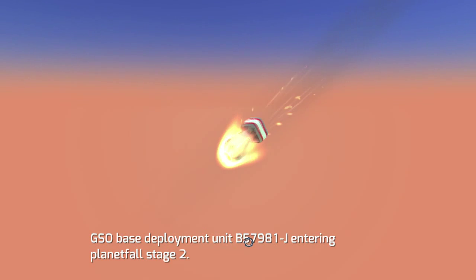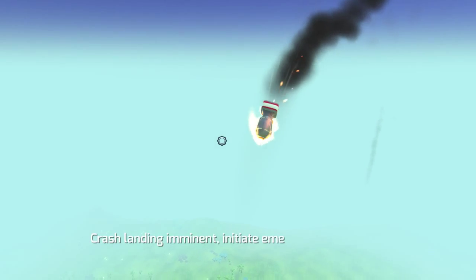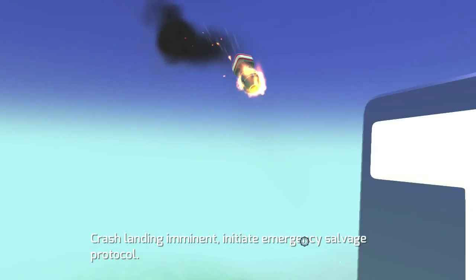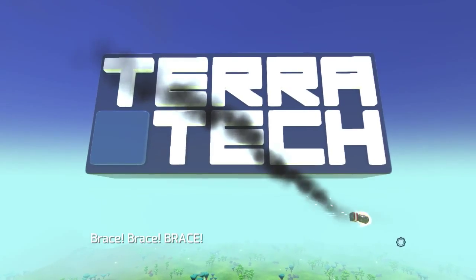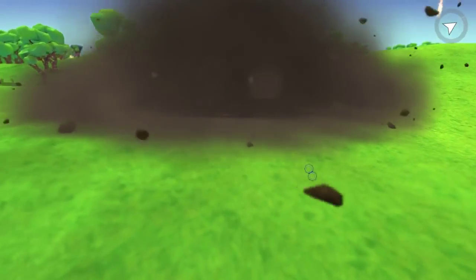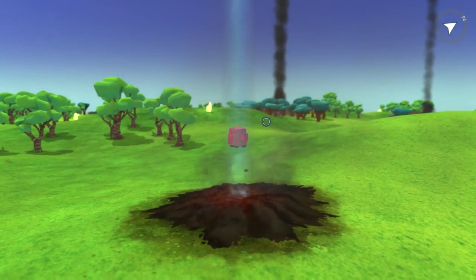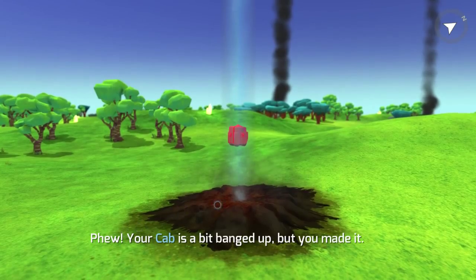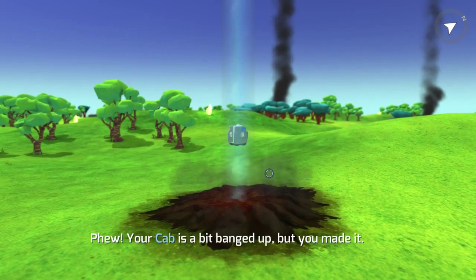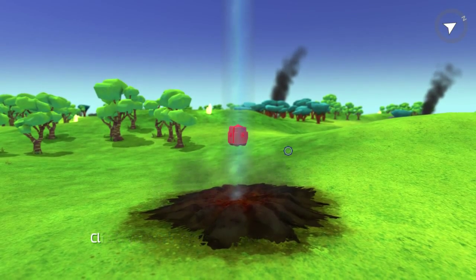GSO Base Deployment, Unit B-5-7-something. Attention: failure on Survey Mission Alpha 748005. Crash Landing Eminent, Emergency Salvage Protocol. Brace, brace, brace! Oh god. Your cab was a bit banged up, but you made it. This is your cab — protect it at all costs. I will.